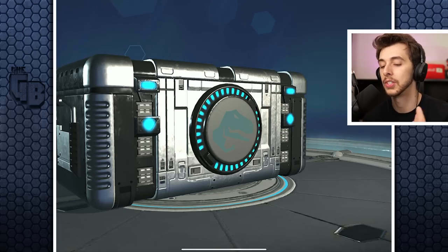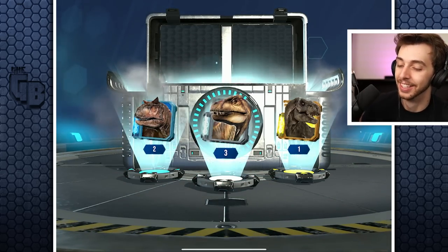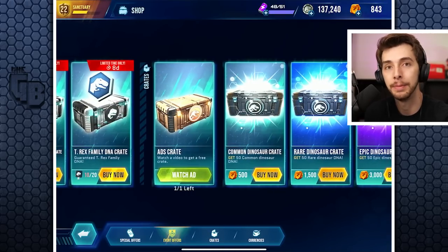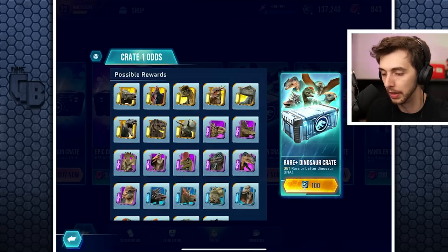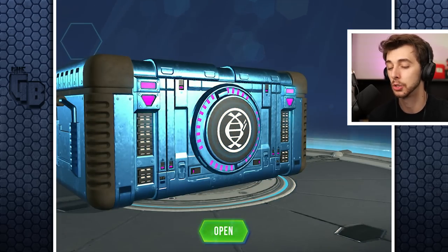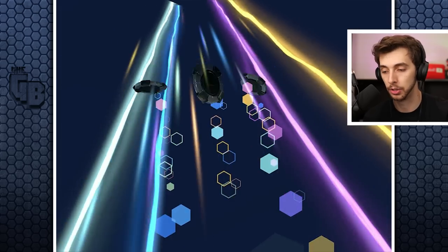If you open consecutive crates of the same type you get a glitch. We got a freaking T-Rex - yes! I don't really care about the others but T-Rex - heck yeah! Just need another 50 more. We've got one rare crate - may as well open that. You've got a chance of getting all of those, guaranteed at least one rare and higher.